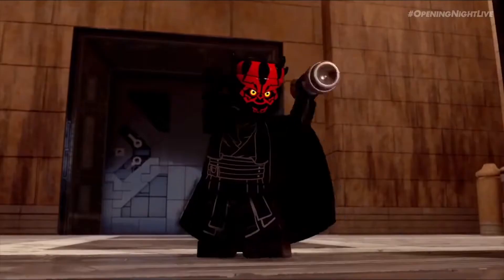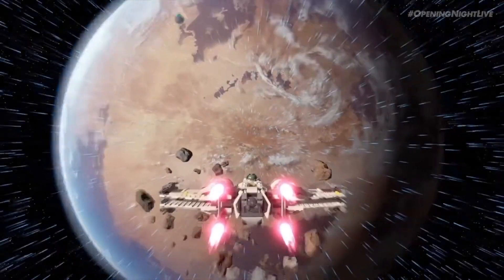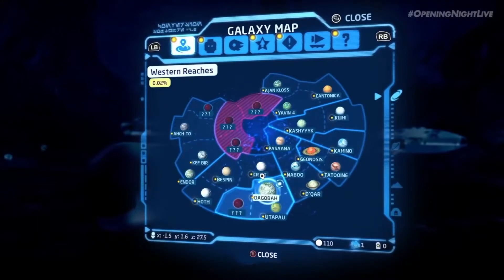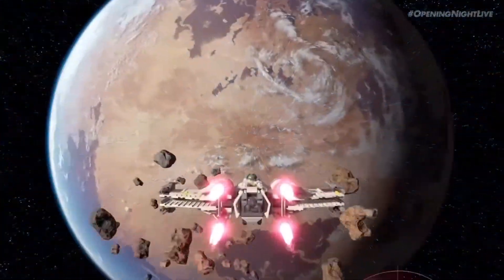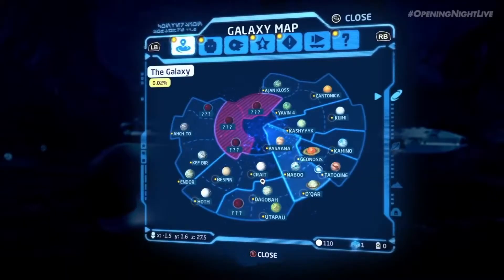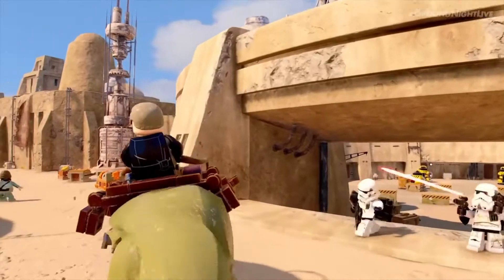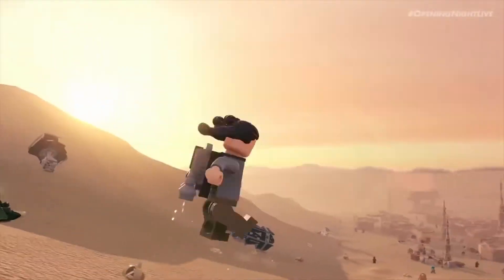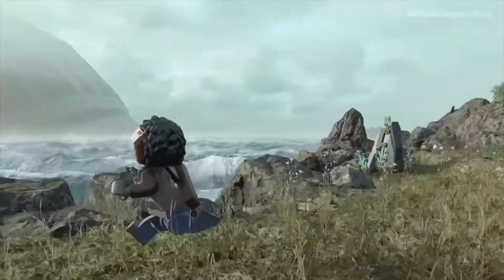At about one minute and three seconds into the trailer, we get a screen that pops up showing the map of the game. From what I can see, it looks very similar to how Jedi: Fallen Order works with its open-world setup where you hop from planet to planet through a menu. This looks like the same here — I'm not 100% sure, as they haven't said anything about it and we won't get hands on the game until spring 2022.